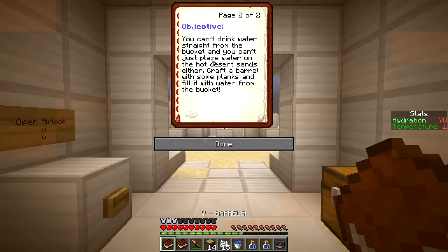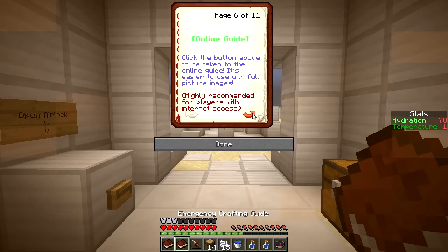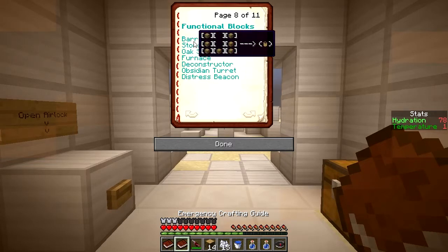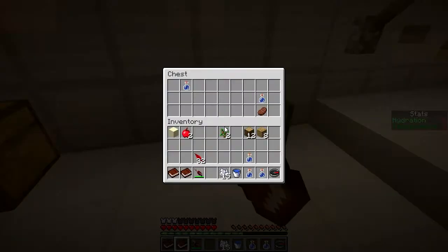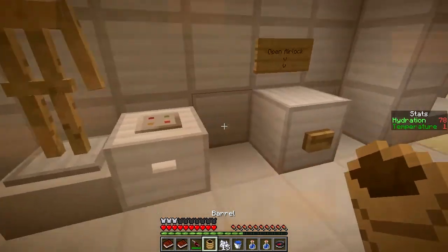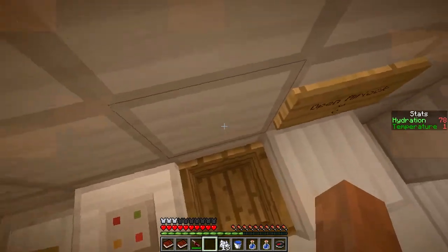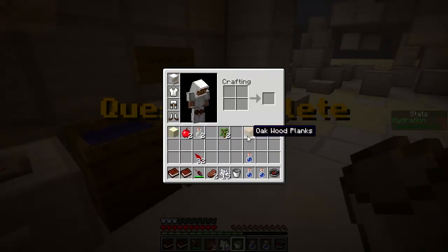We got a bucket, we got a water bucket, and we completed the quest! Onwards to barrels. You can't drink water straight from the bucket - that would be unhygienic. Besides, you can't just place water on the hot desert sands either. Craft a barrel with some planks and fill it with water from the bucket. A barrel requires seven planks - one, two, three, four, five, six, seven. We got a barrel!